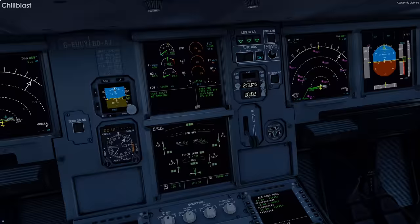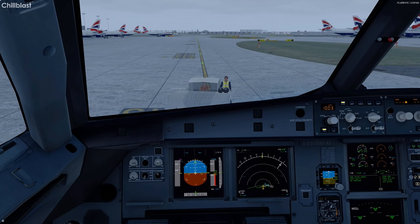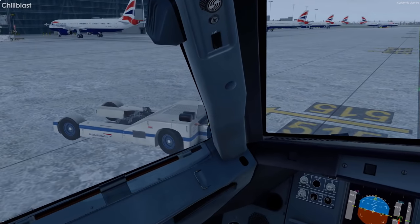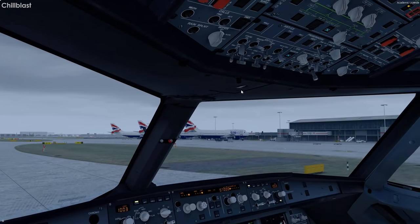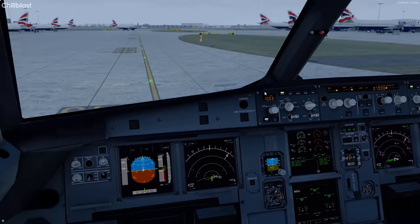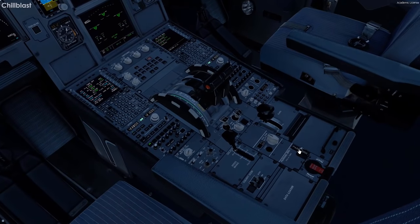Flaps 1, spoilers, max auto brake. Just waiting for the GSX vehicle to get out of the way and then we'll be on our way to Tenerife South. I think we're going to taxi because there's no wave-off signal. Taxi light on. Keeping the APU running because we need APU bleed to start engine 2. Parking brake released. Bit of power to get us going — there we are.